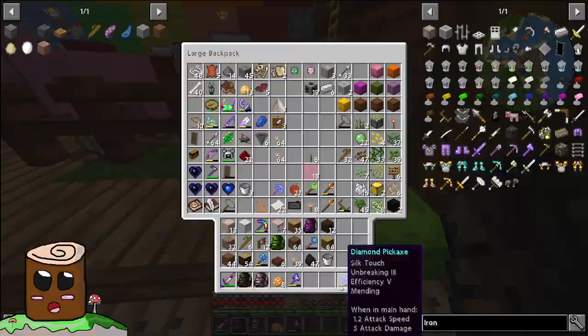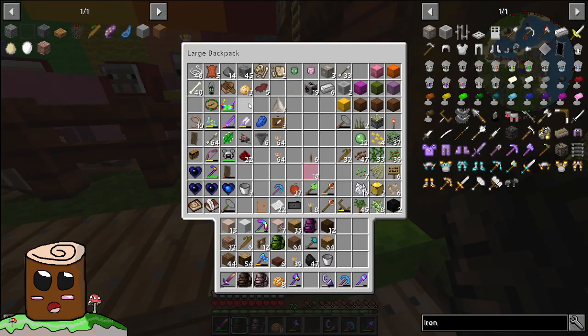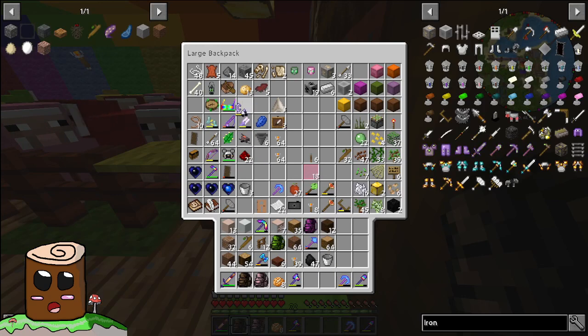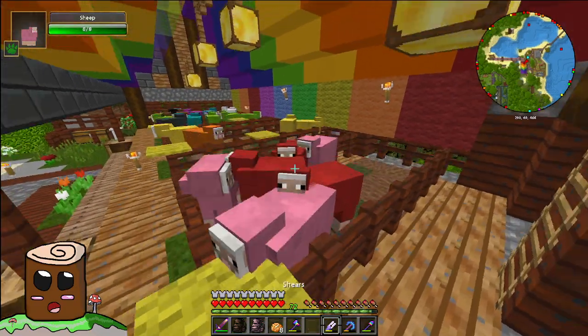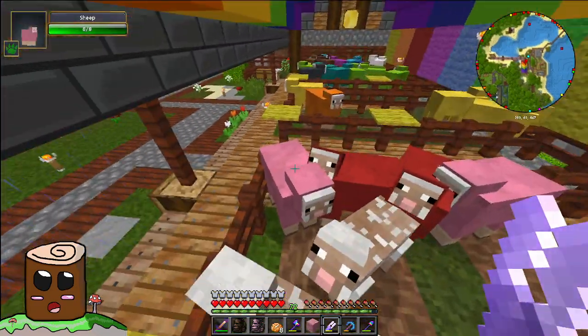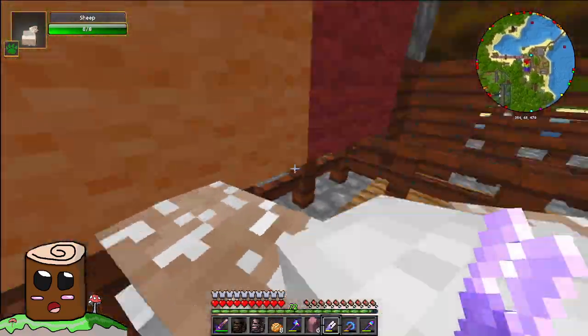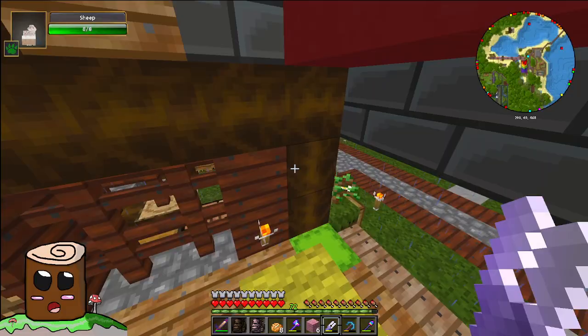Yeah, we can get eight colors, or seven colors. I was just about to use my shears on my sheep. Oh yes, let's set the will of fire — it sounds like a song, I tell you. Set the will of fire. You've got pink, orange, yellow.